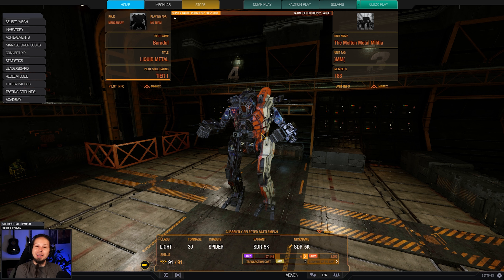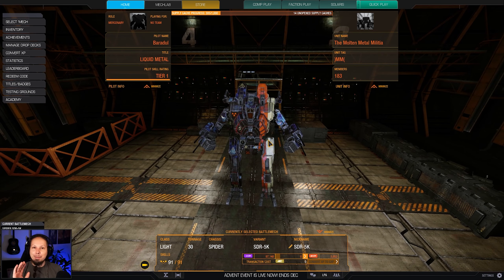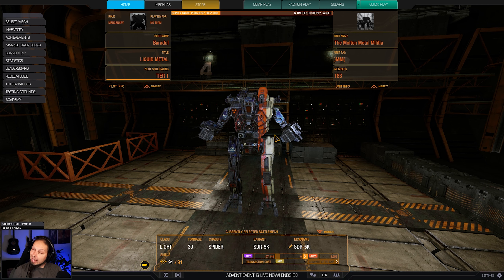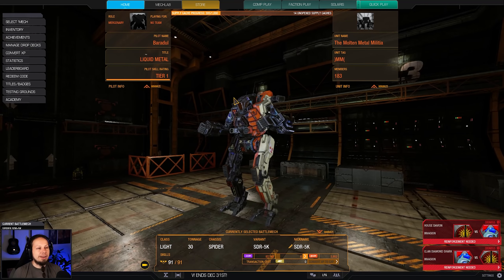Hello McWarriors, welcome to your daily dose of McWarrior Online where we are playing the Spider today. A lot of you guys have requested more light mech gameplay and here we go — we're going to be playing a classic, the good old Spider 5K. Back in the day it had a ridiculous energy cooldown quirk. It got reshifted and hit by the rescale so it's not that great anymore, but I still wanted to see what I can do with it.